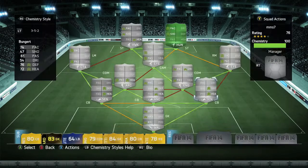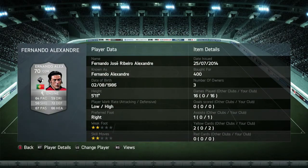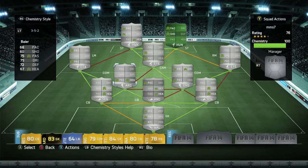Moving on to my center defensive mid, it's going to be Alexandre. This guy has a player record low-high, 2-star weak foot, 2-star skills, and I picked him up for 400 coins — you can't go wrong with that. He has great defending tactics as a center defensive mid, and overall he's a pretty good CDM.